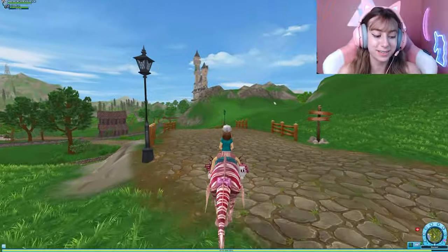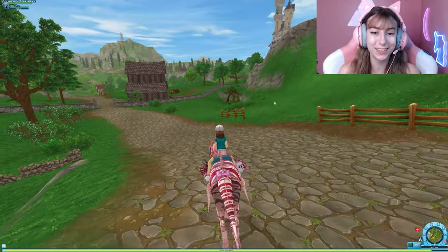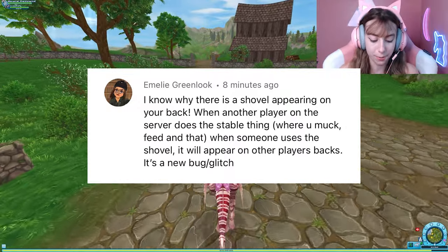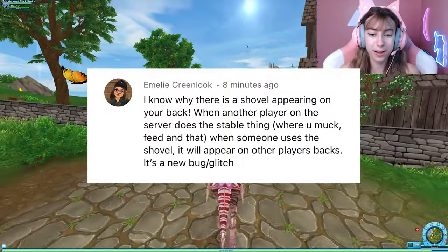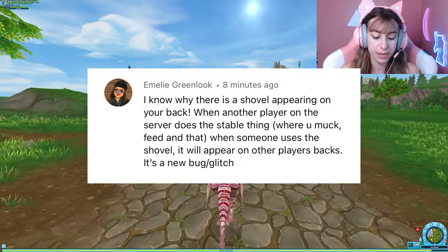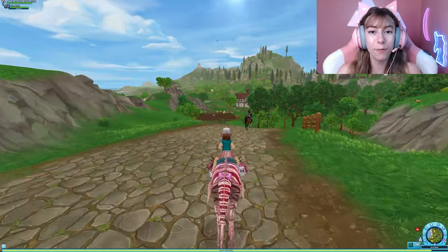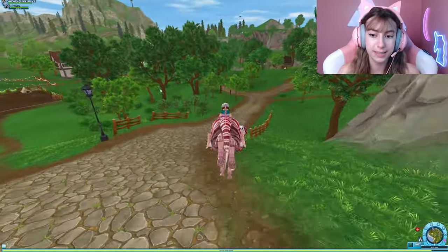This is what the comment said — it was from Emily Green on YouTube. She said: 'I know why there is a shovel appearing on your back. When another player on the server does the stable chores — where you muck and feed — when someone uses the shovel, it will appear on other players' backs. It's a new bug slash glitch.'